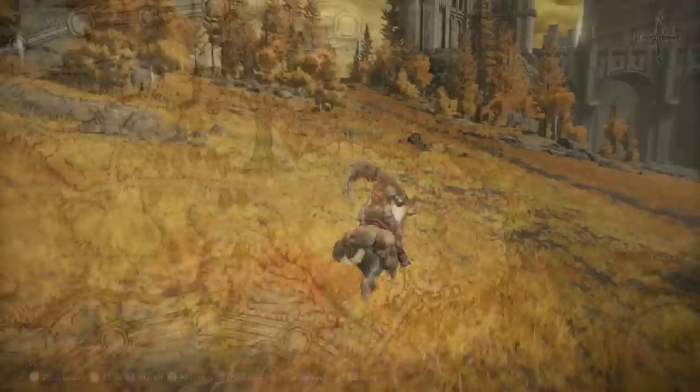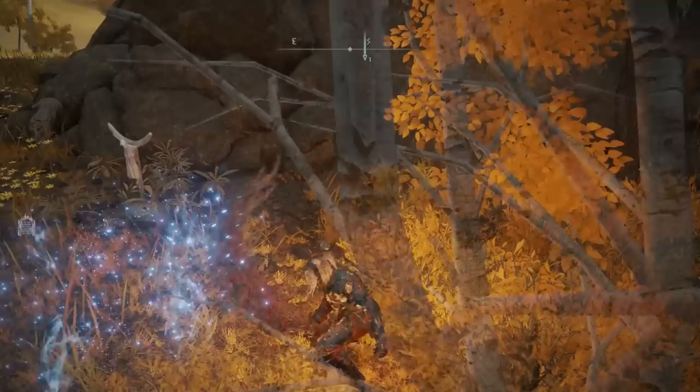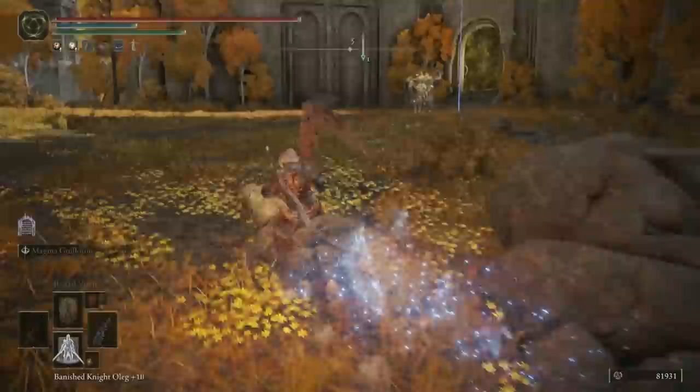There's nothing else around this part of the outskirts — this is all just barren grasslands. So I'm going to set a marker right outside the capital and we're going to head there right now. We can grab this Smithing Stone 5 on the way, but there's nothing else of note. I'm just going to activate this summoning sign here, not that I'm going to use it, and now we'll be faced with the Draconic Tree Sentinel.